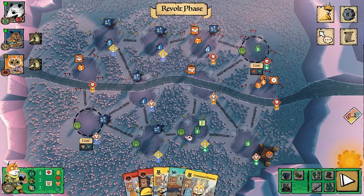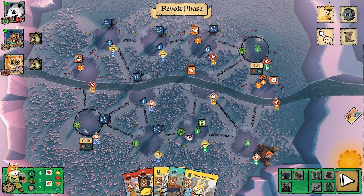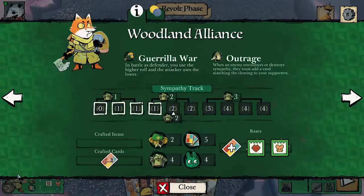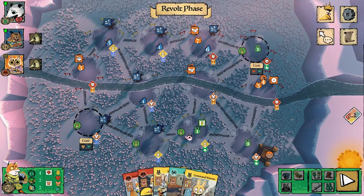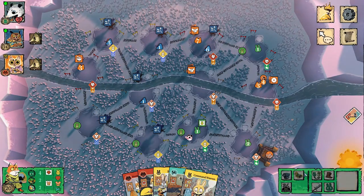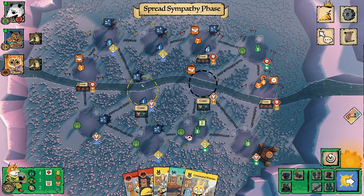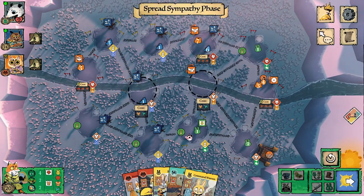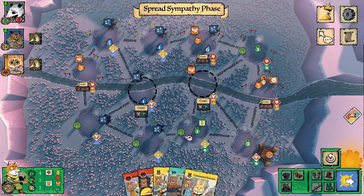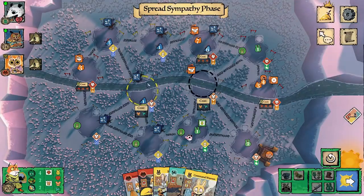Looking at what I've got, I consider revolting for one point but instead opt for the sympathy path — that way I get two points instead of one. Makes complete sense.